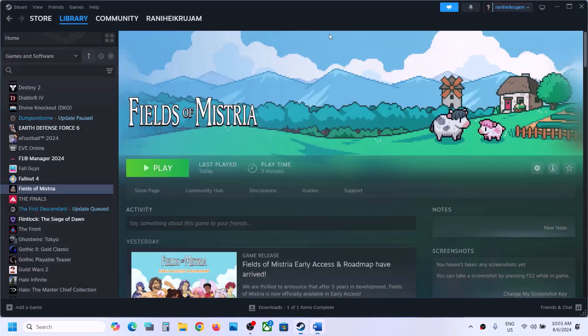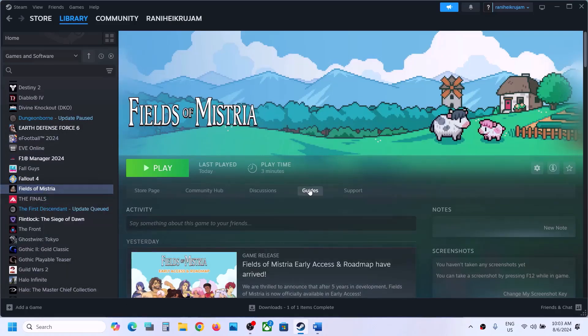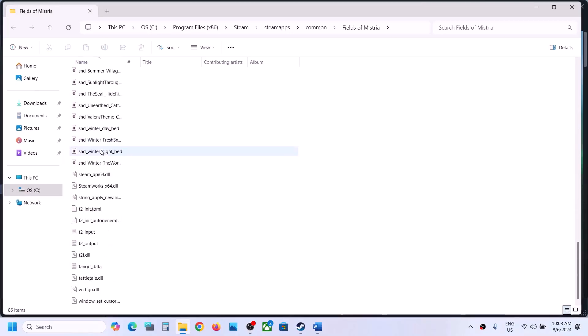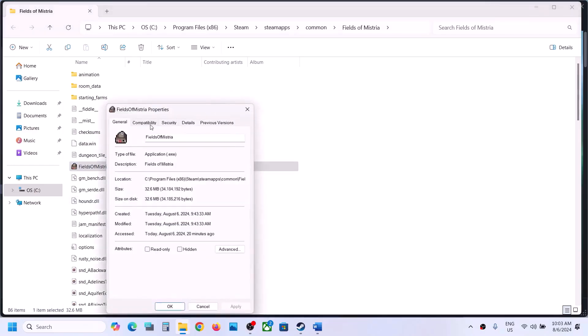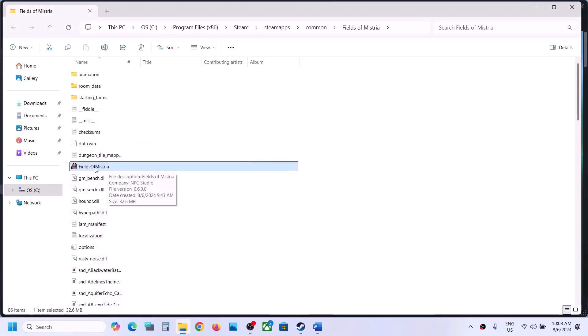The next step is to run the game as an administrator from the game installation folder. Go to Steam, right-click on the game, select Manage, then click on Browse Local Files — it will take you to the game installation folder. Open the game folder, right-click on the game EXE file, select Properties, go to the second tab, and put a check on the box which says 'Run this program as an administrator.' Hit Apply, click OK, then double-click to launch the game.